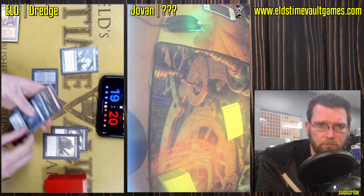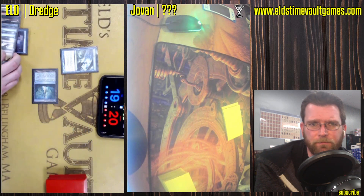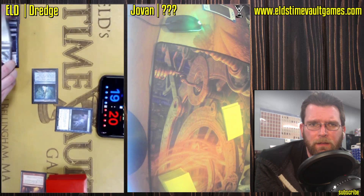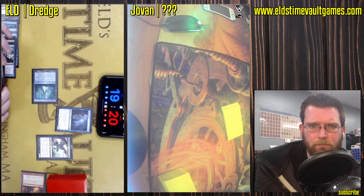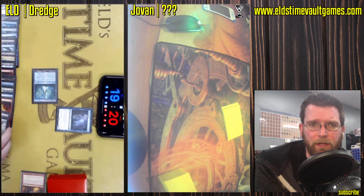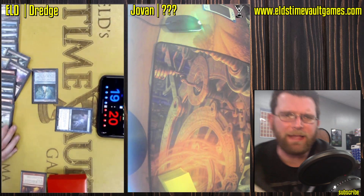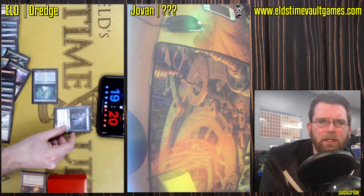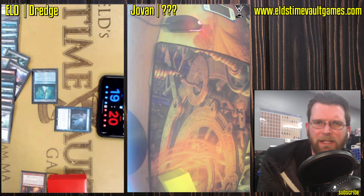Golgari Thug hitting a Narcomoeba — going to need to draw for the next two. Everything going away, Narcomoeba coming in. And Faithless Looting now able to be flashed back. Now this is a turn one. Golgari Grave Troll, got an Ancient Grudge in there just for kicks, though no real way of casting that right now. I've been thinking about adding Lotus Petal into Dredge — the Ox just feels like it wants to pull you in that direction. I don't think Ancient Grudge should be in there at all.